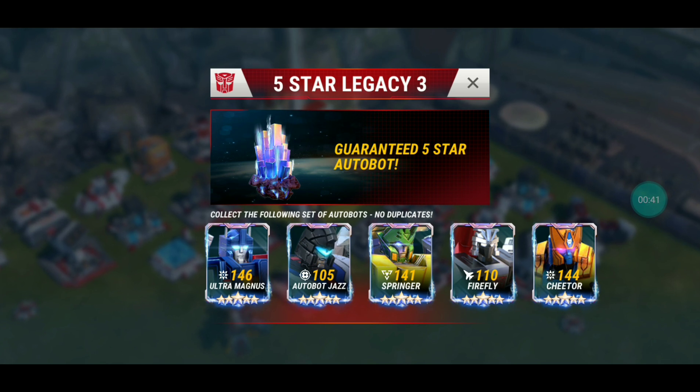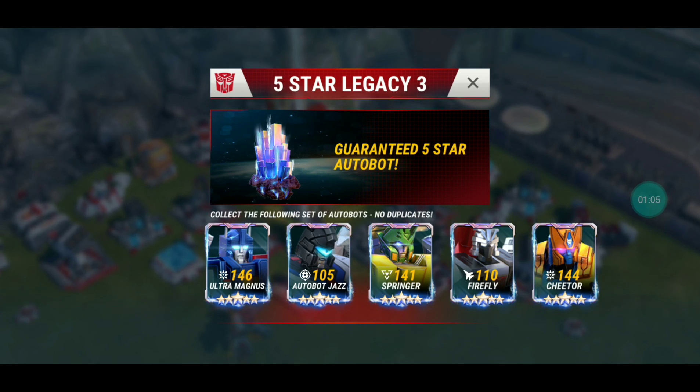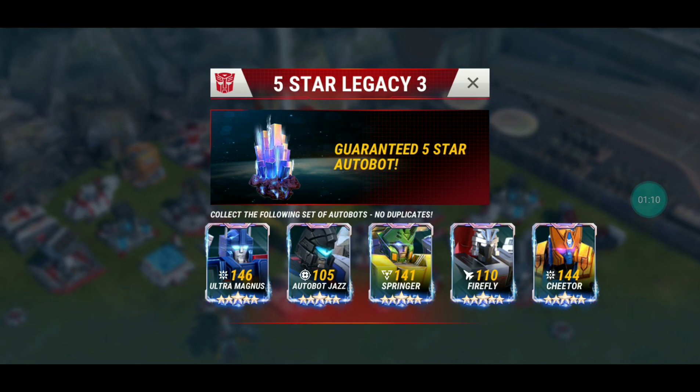I think I'll pull from this batch when I get my next five-star crystal, because I really like Jazz — he's on my walk squad. Cheetor is another bot you need in your outposts. Firefly is going to be very useful when the new HQ comes out; I heard they might be tweaking jets and making them stronger, so Firefly will be great for HQ 17, along with Skyfire and Jetfire. Magnus is nice too, but I don't really need him for my walk squad, and Springer would be fun but not too useful.